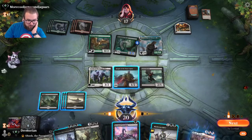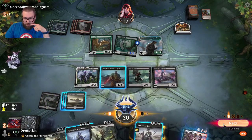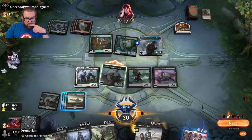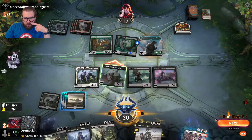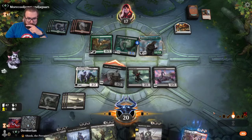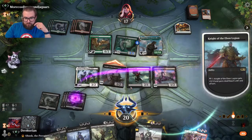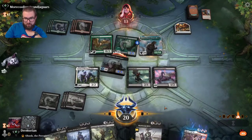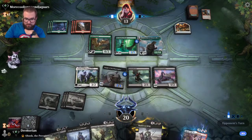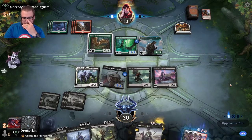What's the move here? I play the Serrated Scorpion and offer the opponent a trade. I should have saved him as a deathtouch blocker, but that's fine — because next turn we can play Obosh, run in with everything, and take him out.